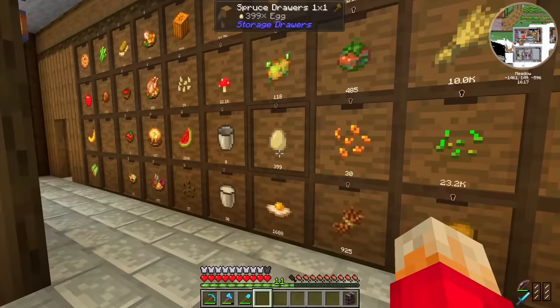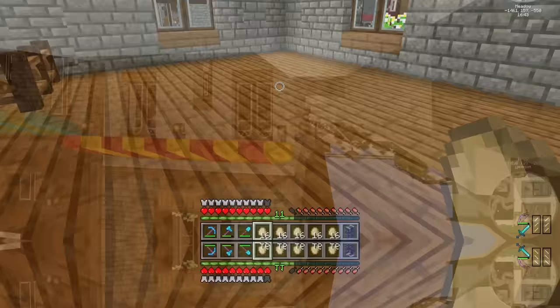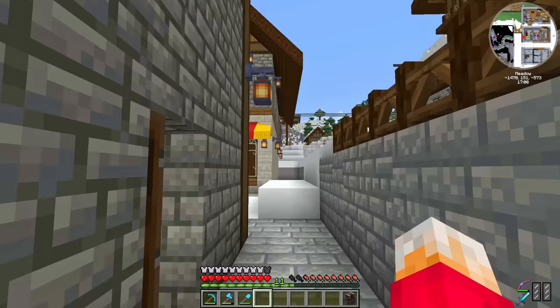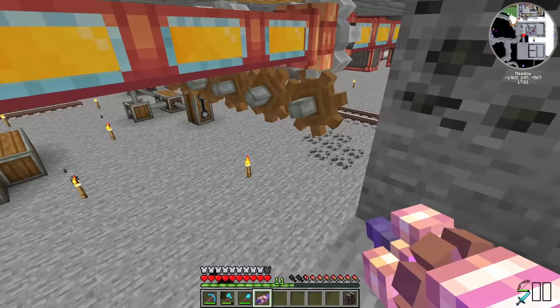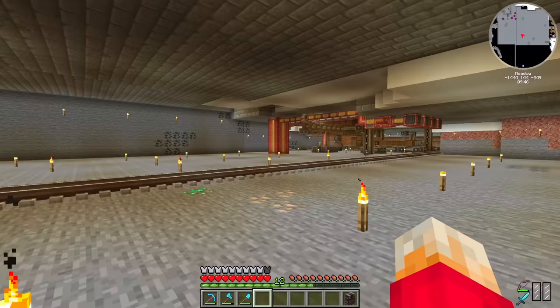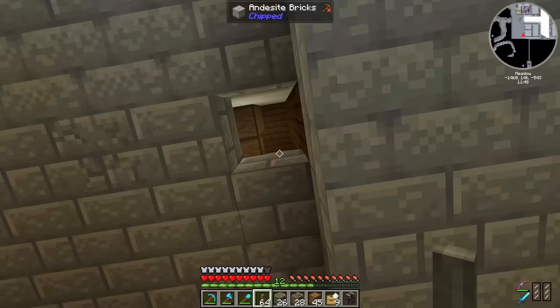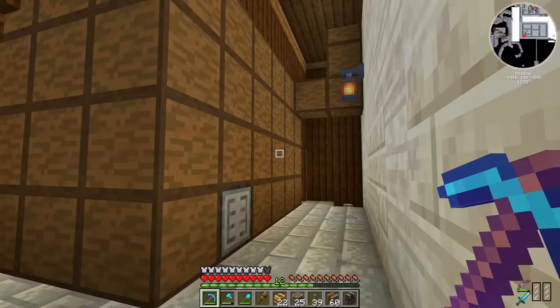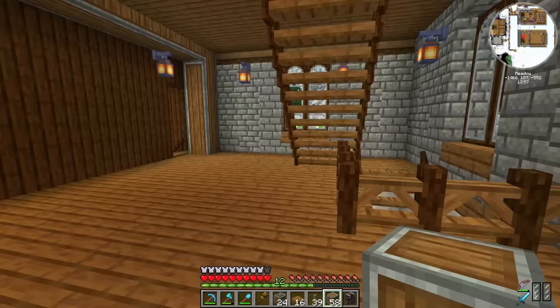Starting with an egg farm. Egg farms aren't particularly big things to build, so this little area on the first floor will be absolutely fine. I'd like this building linking up to our storage drawer system underground. Unfortunately, there's absolutely no basement on this building yet, so I should probably do that next. I've found the basement — that's a big old space to work with. Not only are we going to need storage drawers in here, we're going to need power too.